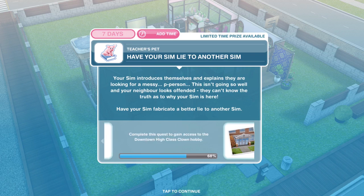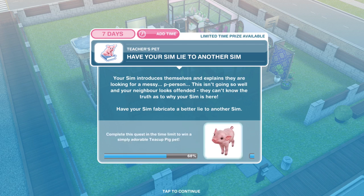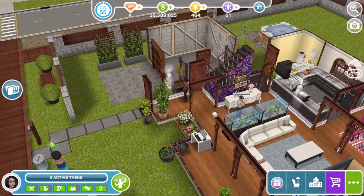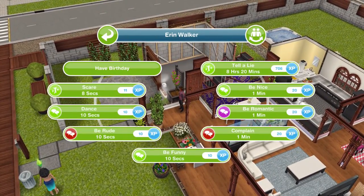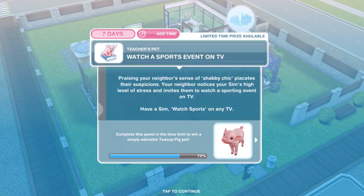Now we need to have your Sim lie to another Sim. Your Sim introduces themselves and explains they're looking for a messy person — this isn't going well and the neighbour looks offended. Have your Sim fabricate a better lie to another Sim. With one Sim selected, click on the other and tell a lie for 8 hours and 20 minutes.